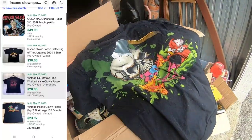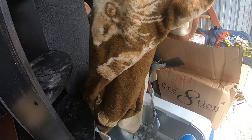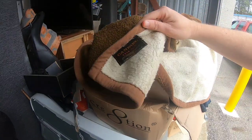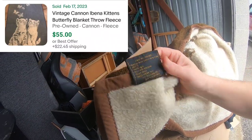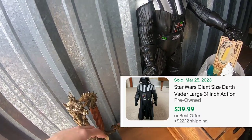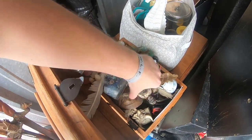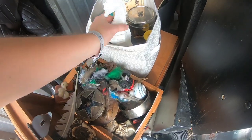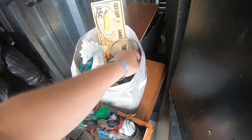Insane Clown Posse — look at that nice shirt. These will go for I don't know, $10 to $20 a piece. Nice animal print blanket. The Darth Vader's hands are busted but those are really cool. All kinds of small trinkets, so much cool stuff to look over — little containers, little vases, candle holders.